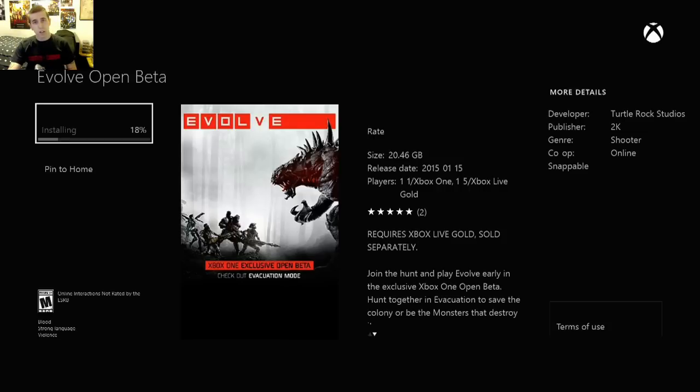This is just allowing you to download the beta, because right now it's only January 13th and the beta is not up until the 15th. But this will allow you to install it to your hard drive, so that way on January 15th morning, after you get home from work and want to play, it's already ready to go. Any other questions, put them in the comments below — I hope this video helped you guys. Happy hunting everyone.